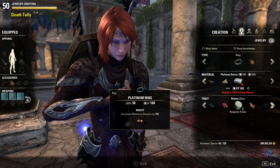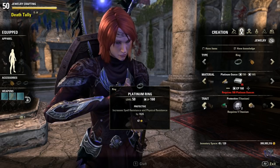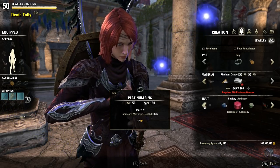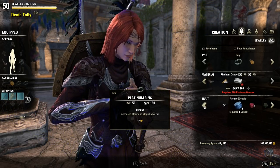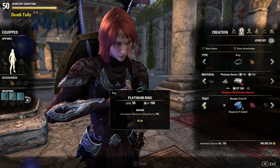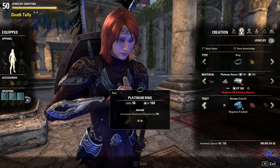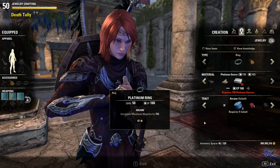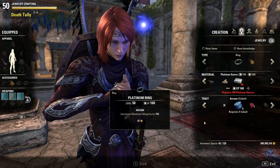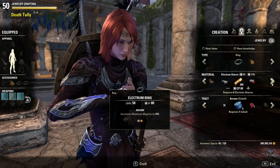Moving on to traits — there are nine total traits you can craft jewelry in: the three existing ones, Arcane, Healthy, and Robust, and then six new ones. All jewelry that existed before Summerset cannot be deconstructed, however it can be researched. So if you have any in your bank that are Arcane, Healthy, or Robust, you can go ahead and get a head start researching them.